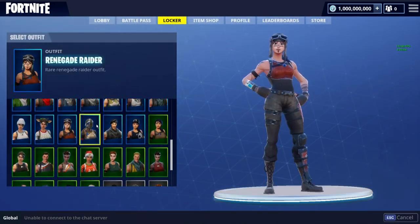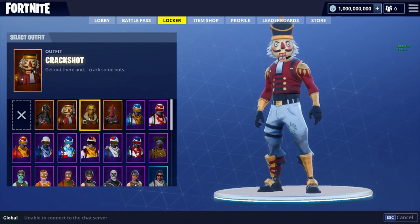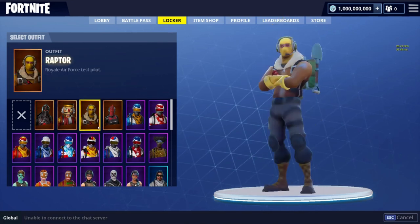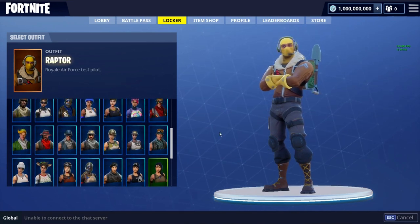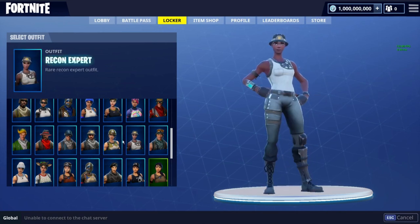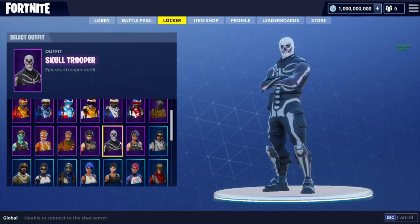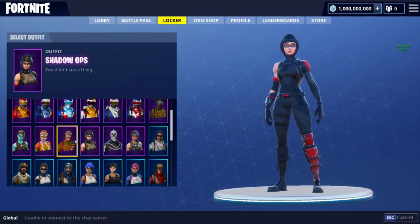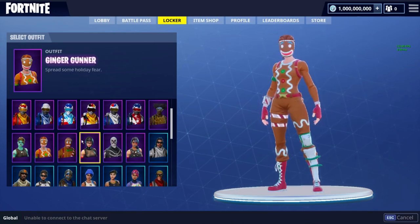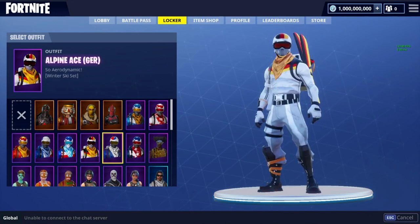We got the Renegade Raider, but if you look in our locker section we've also got the Black Knight — that's actually really cool. We also got the Crack Shot, the Red Knight, Raptor, everybody in the entire game. We got the OG Recon Expert before it was reintroduced to the item shop, Desperado, Codename Elf, the OG Skull Trooper — and this was before skin styles were a thing, so this is really OG. We got the Merry Marauder, the girl version of Merry Marauder, and Alpine Ace.